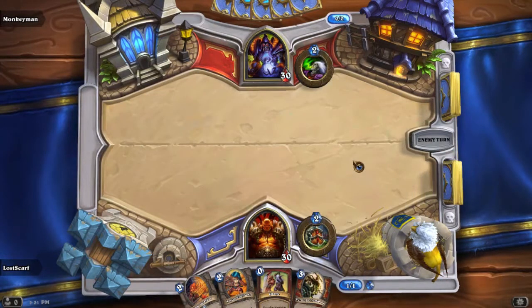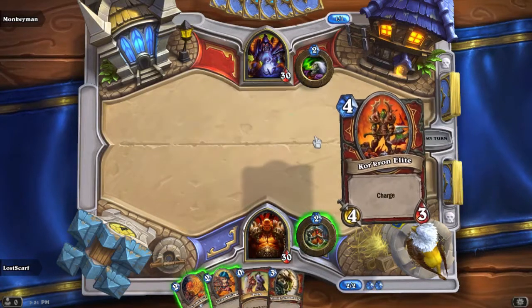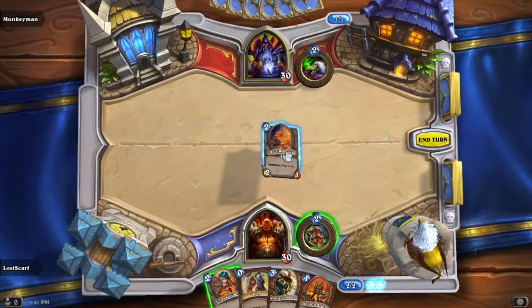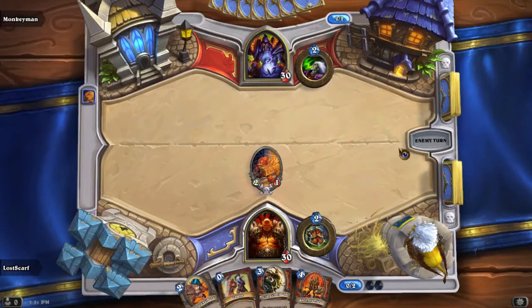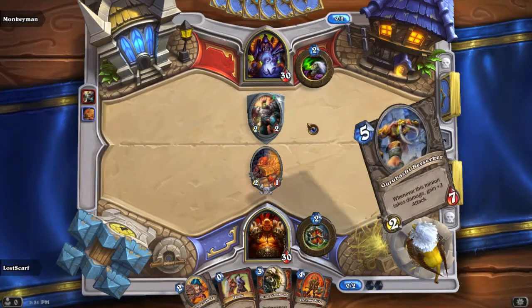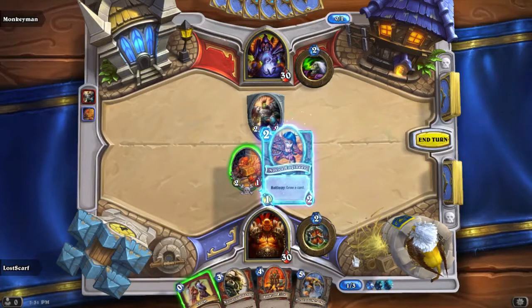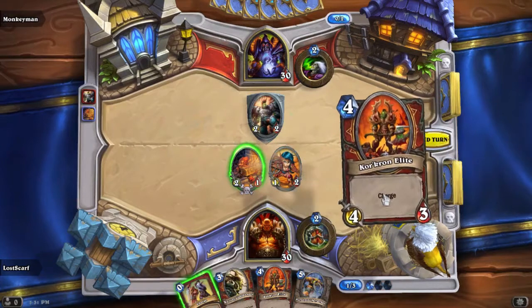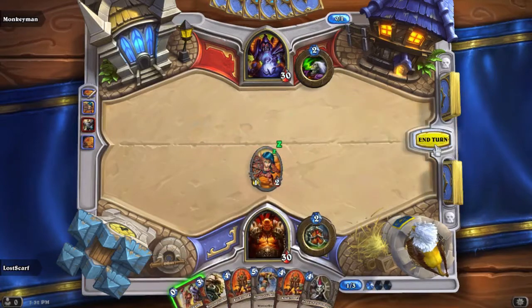We can't do anything this turn so we put down the Warsong. Warlocks have a lot of life drain things — two damage cards, four damage cards — a lot of cards I'm worried about because they could kill my things pretty quick. We throw down this guy first, then the Engineer next since he clears out fine and I get a card regardless. Now he's got a taunt in the way, so we'll kill that and get our card draw. Charge and Charge — those are for clear and for rushdown.